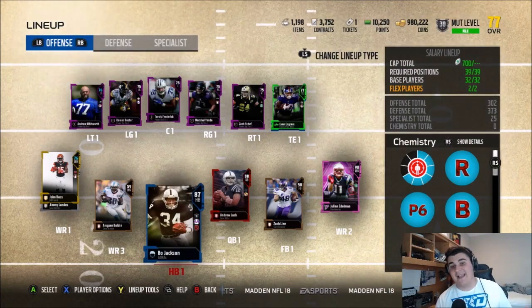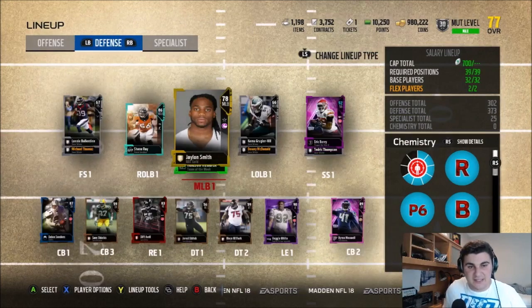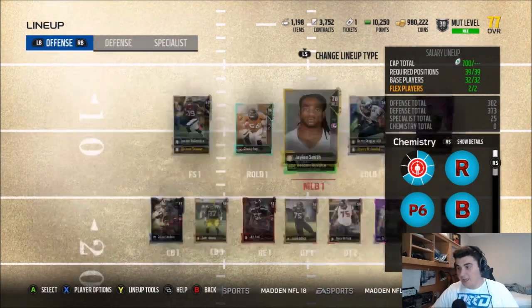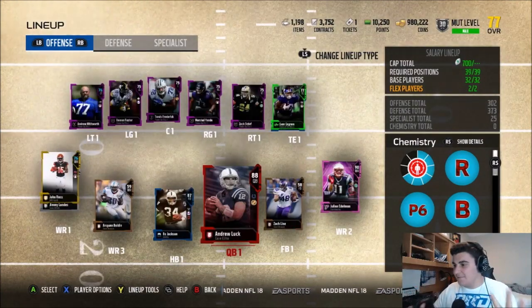I got Bo Jackson — I spent a lot of cap on him. But I also like to pass the ball. And if you look at my defense, you guys can see I like linebackers, I like pass rush, and I like my secondary. So it depends, but I still think there are 5 types of things you need.